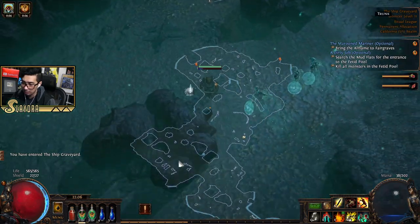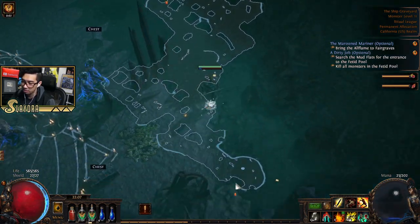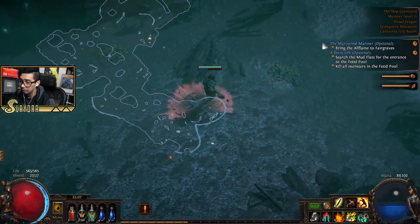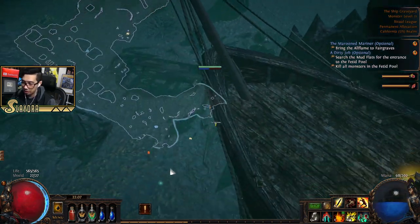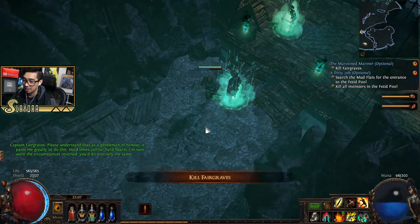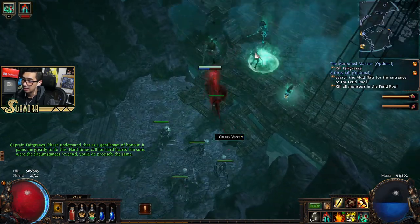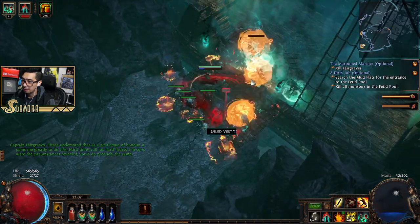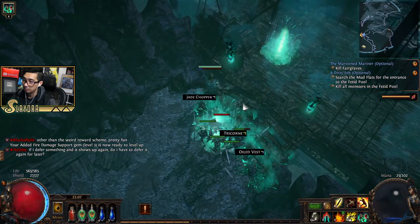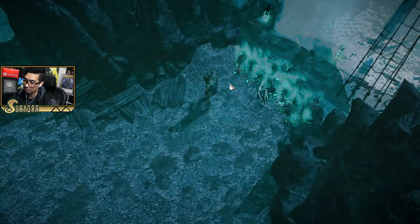Now we have to find Fairgraves. He's usually right here — and yes, he's still here. Like I said, sometimes NPCs move around based on RNG. Some of our little skeleton boys help out. All right, there we go — we can talk to Bestel now.